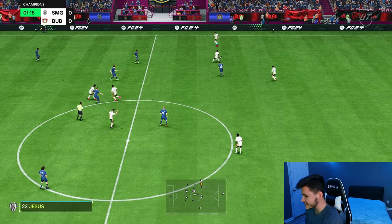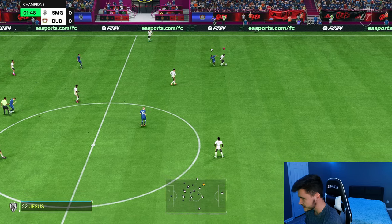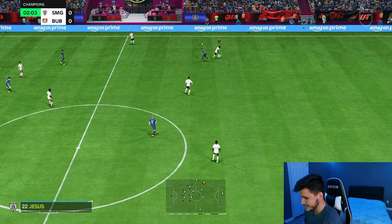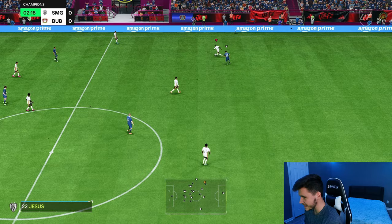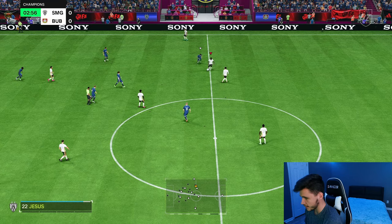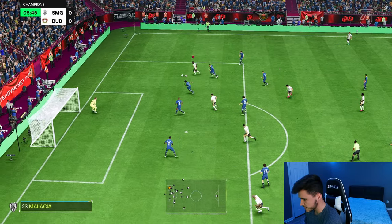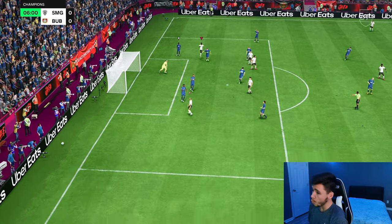He does have really good agility — it's just that his reactions and composure aren't too good, they're like in the mid-70s. On the ball, he isn't that quick and swift; it's definitely not a huge problem, but he isn't the most quick and swift player I've ever used. We did go ahead and give him a Deadeye chemistry style to help out with his finishing. First shot for the club — a little low-driven shot right there.